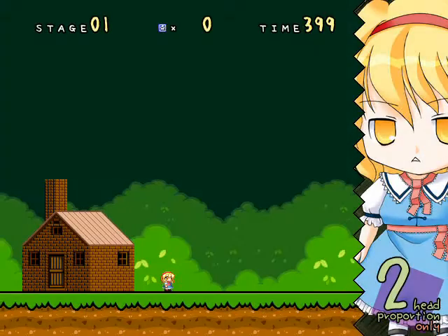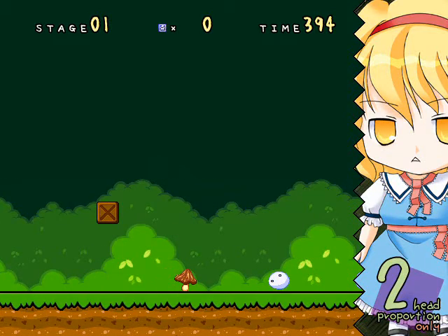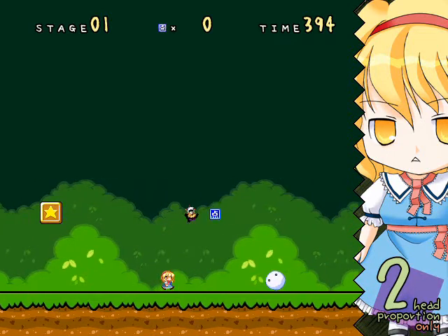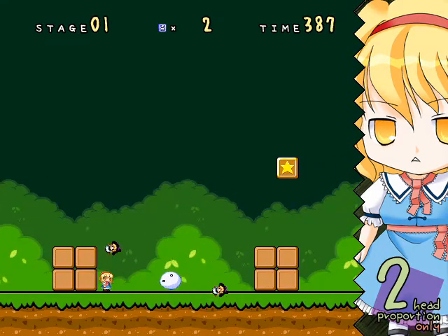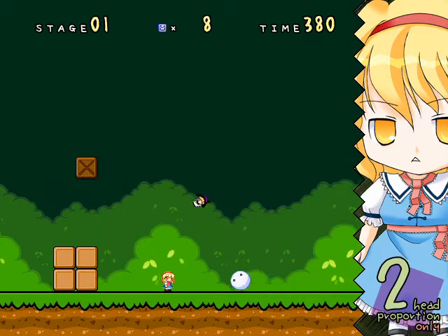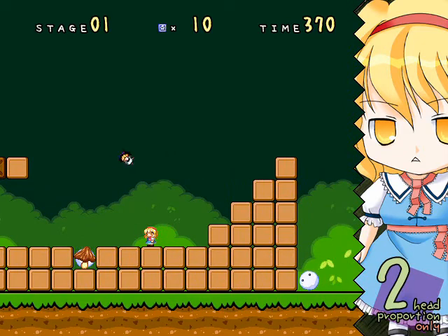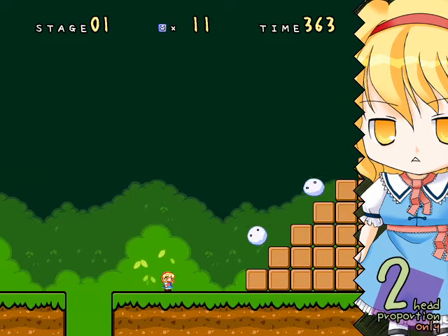Let's start on the first stage here. They have Marisa dolls — if I get that, I die. Down at the bottom right, it says 'two-head proportion only.' The one annoying thing is that throwing dolls is mapped to the run button, so if you want to throw a doll, you have to stop running. You can also only have one doll active at a time — I can't fire a second doll until the first has hit an enemy, a block, the ground, or something like that.